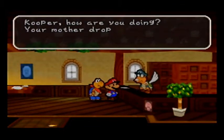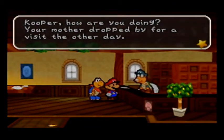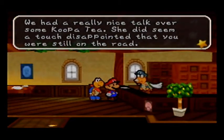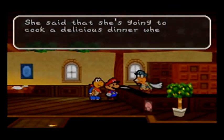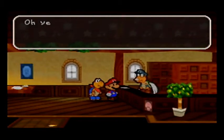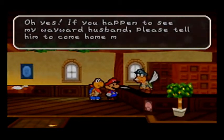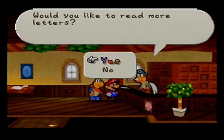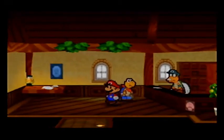Here you go. Cooper, how are you doing? Your mother dropped by for a visit the other day. We had a really nice talk over some Koopa tea. She did seem a touch disappointed that you were still on the road — he left like two episodes ago. She said she's going to cook a delicious dinner when you come home. If you happen to see my wayward husband, please tell him to come home more often. Take care, Koopa's wife. Well, that was nice of her.